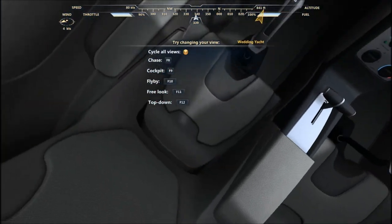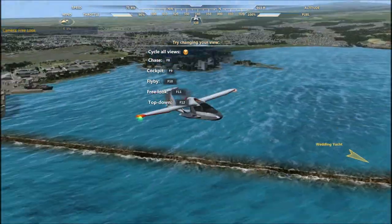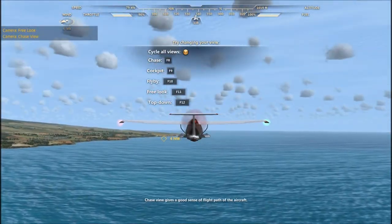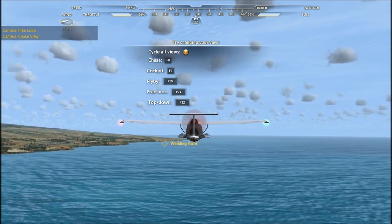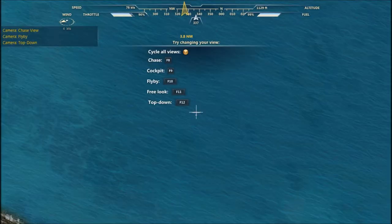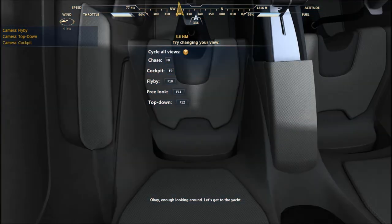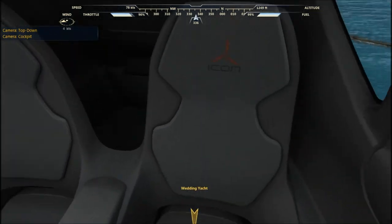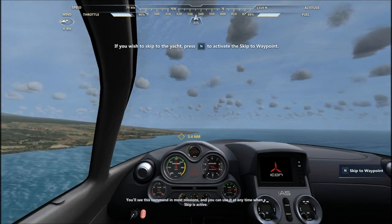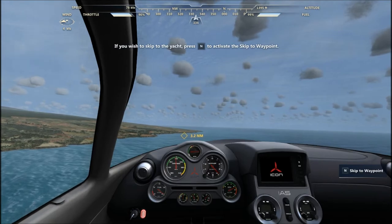Cycle all views. With the Y button, free look allows you to easily look at your surroundings. There's my airplane and the little archipelago and the cruise ship. Chase view gives a good sense of the flight path of the aircraft. In fly-by view you can watch your aircraft's flight path. Skip to... oh, that's like a time jump forward. Bam!